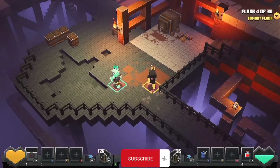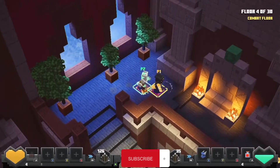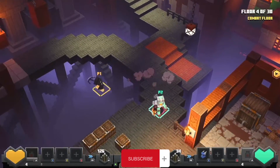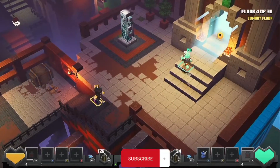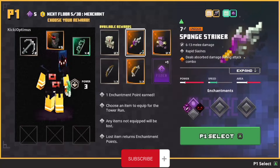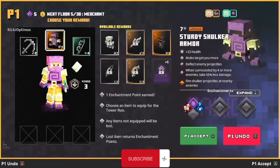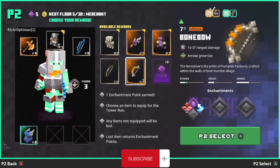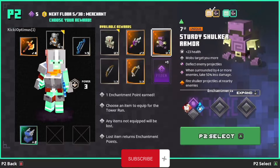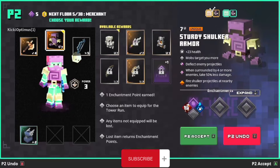You have to follow me always - definitely at the end of the course. I like the sword I got, that fire thing - it's very very powerful, really! Where are we? I'll roll down - I just jumped down! I never knew we could do that. You shouldn't be doing it. Let's go. What did we get this time? Sunker armor - 23 mob targets, you deflect enemy projectiles when surrounded by four or more, take 50 percent less damage. I think this armor is really good. Bone bow - long bone sponge. Take the armor - that's a better one. Accept. Iron strike - six minute rapid slashes, deals absorbed damage during attack. I'll take the armor, I need to upgrade my armor.